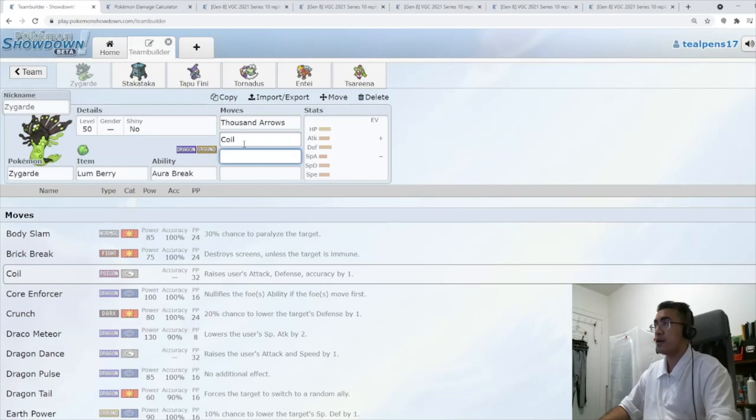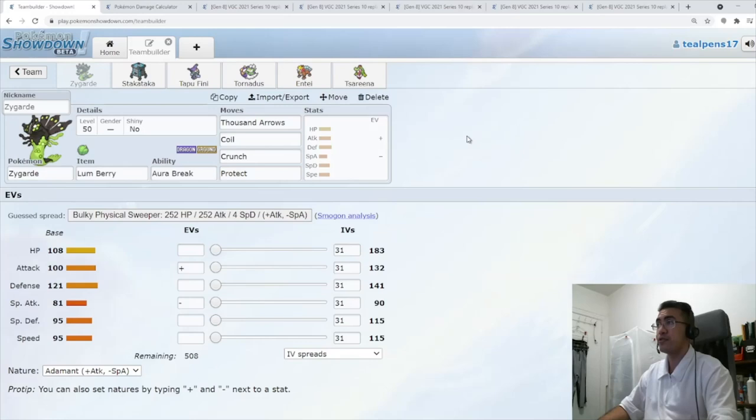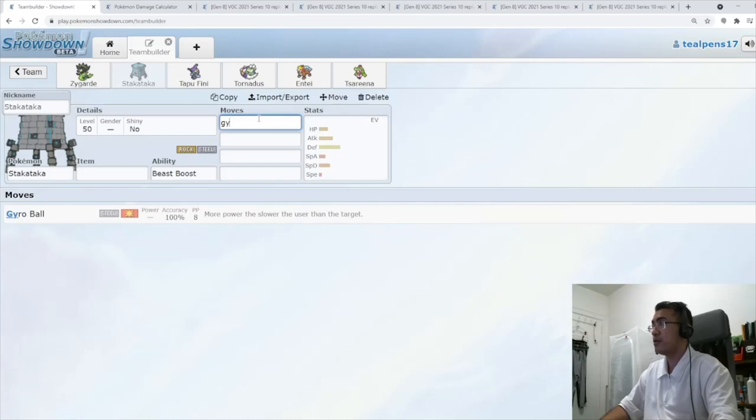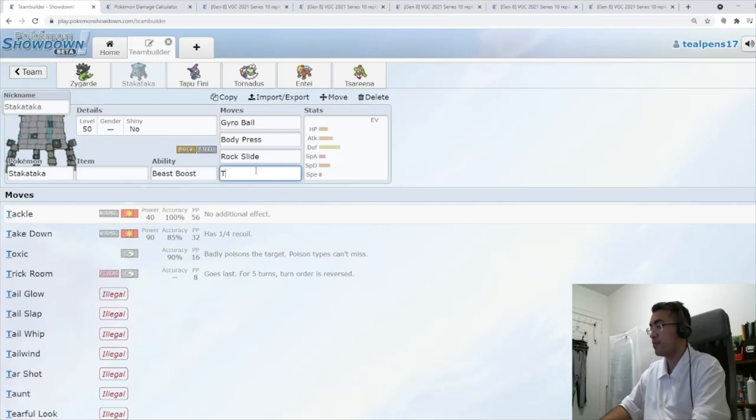For Zygarde's moveset: Thousand Arrows of course, and we're going to go Coil for our stat boost. We're going to go Crunch — the reason is we can snipe Calyrex Shadow teams. We don't have too many options for dark moves; we'll have it on Entei, but that's pretty much it. So if we can snipe a Calyrex Shadow with Crunch under Tailwind, that's going to be pretty good. For Stakataka: Gyro Ball, Body Press, Rock Slide — we need a rock move for Volcaronas and potentially Incineroars — and Trick Room.